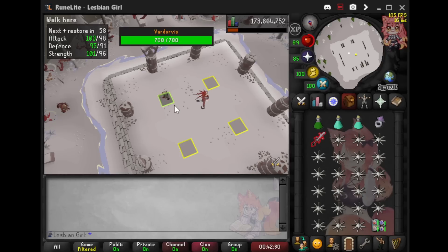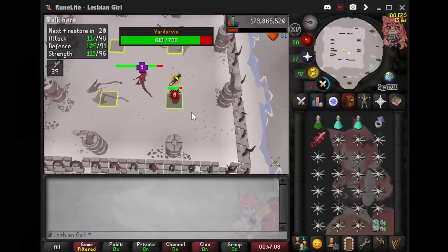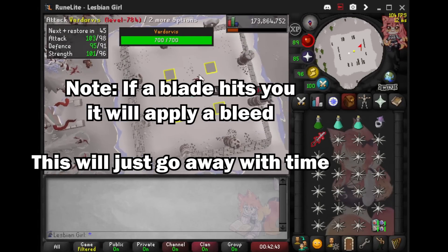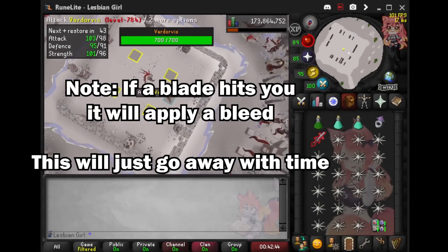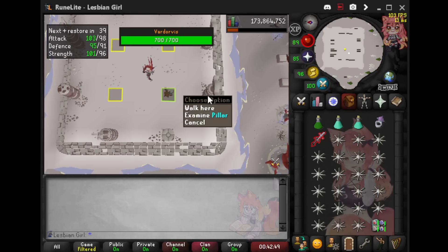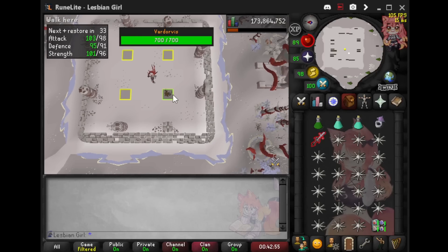His first attack is he's going to spawn these blades in each of the cardinal directions. They will go out — so if a blade spawns here, it'll go to the opposite corner of the room. The best way to dodge it is to mark these four tiles where the pillars meet, but two tiles up. If you're standing on one of those tiles, you can only get hit by a blade that spawns in two specific directions.